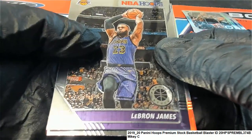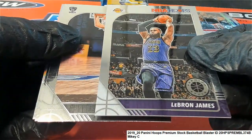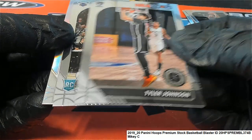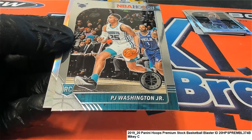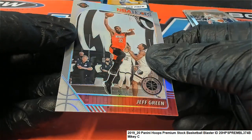Where is Ja Morant? There's a LeBron James. There's PJ Washington. Where is Ja Morant? There's Jeff Green - it's a silver.